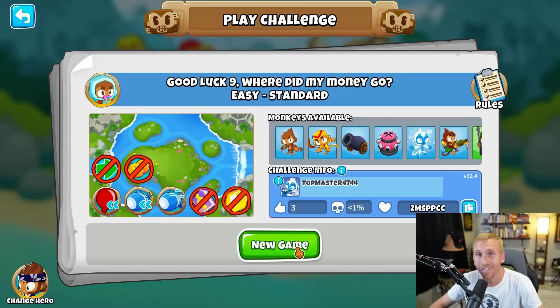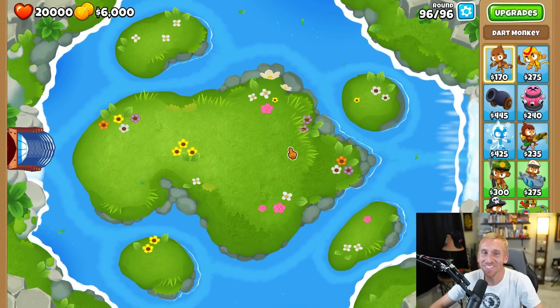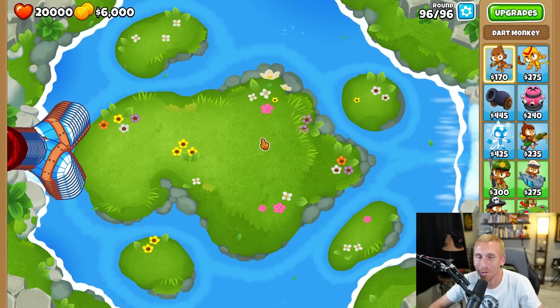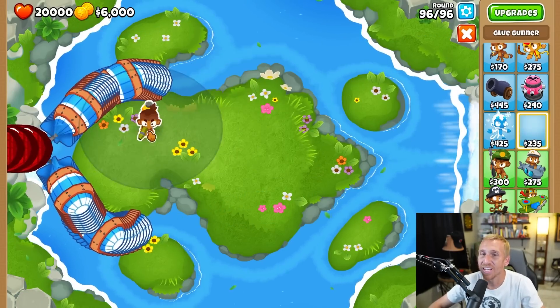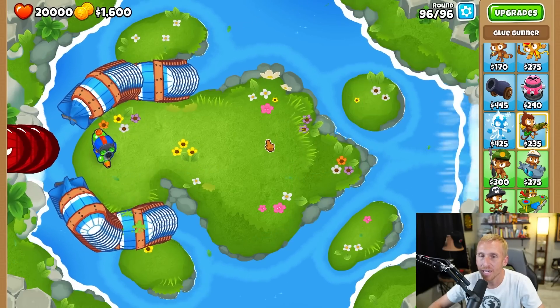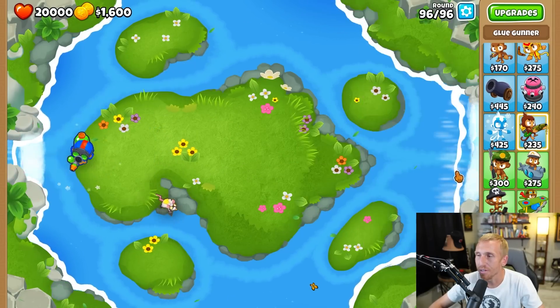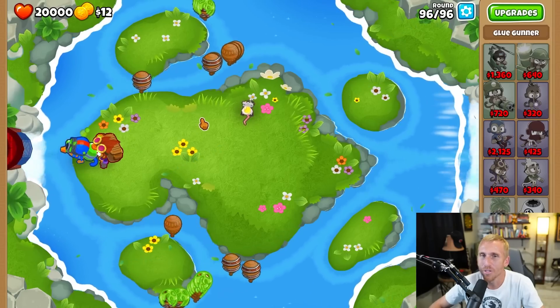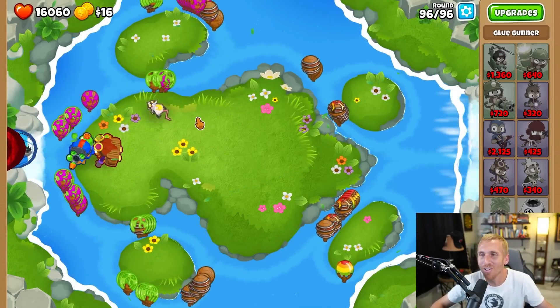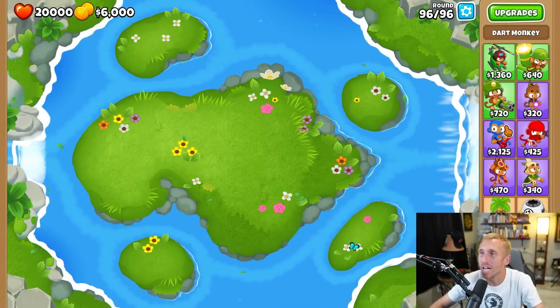I love these kinds of challenges. I looked at this next challenge - it's a negative one percent win rate. I clicked on the rules and it's round 96, only six thousand dollars. There are super slow fortified MOABs coming out both directions and some crazy BFBs - are those fortified as well? We only have like no money here, so we need something that attacks fast or maybe something that could just spread on everybody right at the beginning. Glue gunner? It's always glue gunner - but that's a definite big fat no, we lost 20,000 lives.